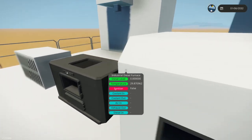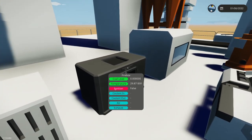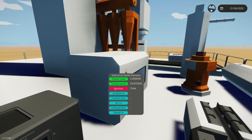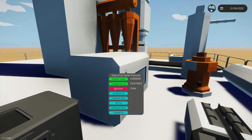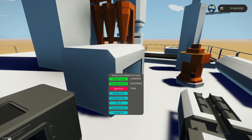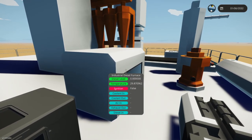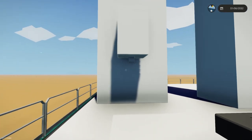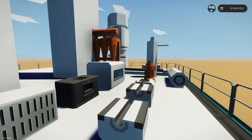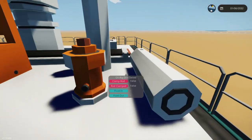Here we have two new items: an electric furnace and a diesel furnace. We had the firebox for coal already, but these new ones — one runs on electricity, one on diesel — will heat up our crude oil enough for the distillation process, which we'll explain in a second.